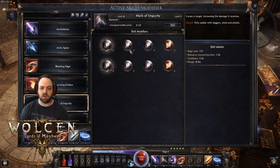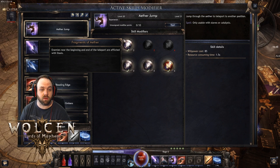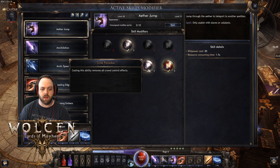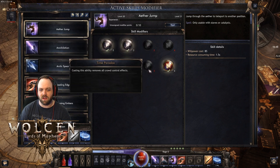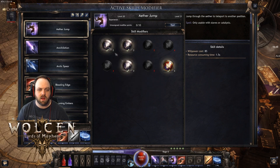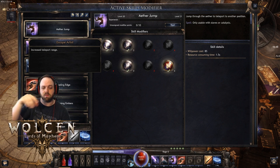For Jump, you want to apply Stasis. I couldn't really decide between the other options — teleport range is okay, remove crowd control is okay — really whatever two-pointer you want. I think teleport range helps a lot more because you don't end up clicking too far, it doesn't misfire and get you killed. That's a pretty good choice.